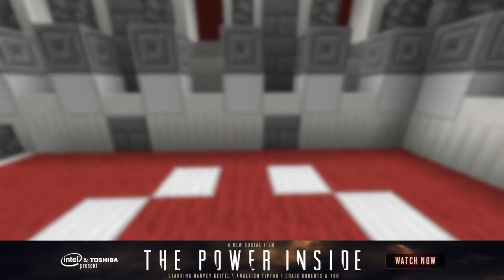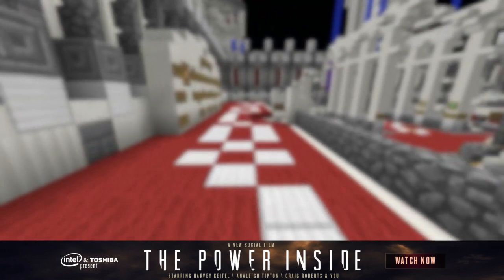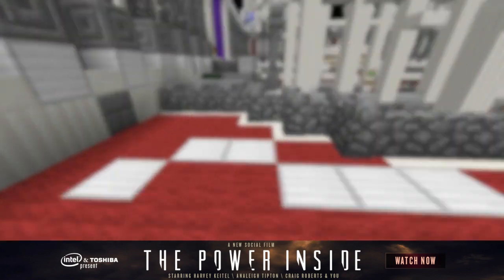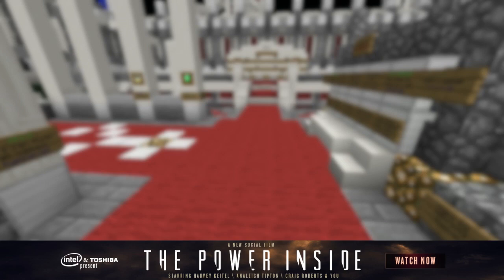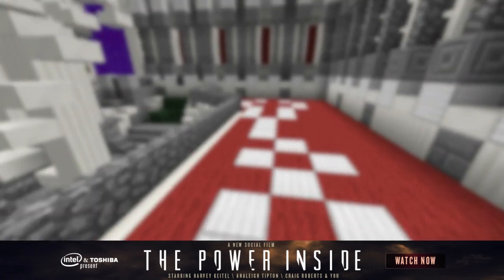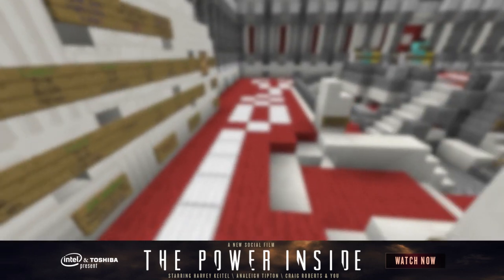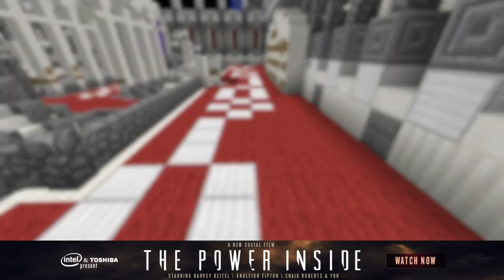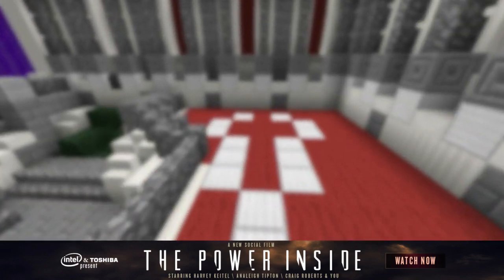Guys, one more thing - Machinima has put together this interesting new series called Power Inside. It's about a global invasion of aliens that come to earth and control your mind by attaching to your face as either a unibrow or a mustache. Go check it out - there's an annotation link here - and tell them that Husky Mudkip sent you with your kipper flipper.